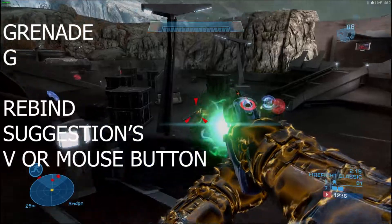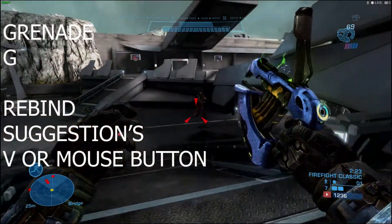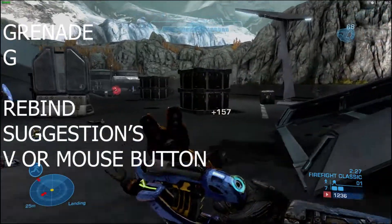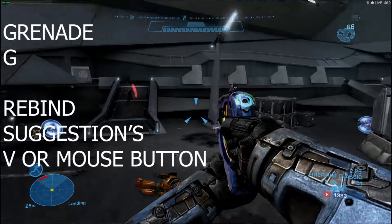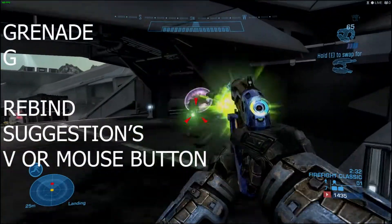So in my opinion, so that your thumb or your mouse button fingers can do all the work, I'd either remap Grenade to V, or if you've got a gaming mouse, I'd put it on one of your mouse buttons. Grenade is personal preference — put it where you like.